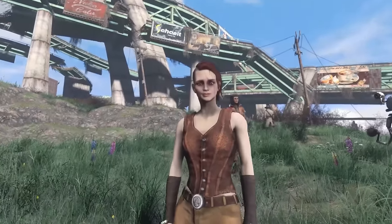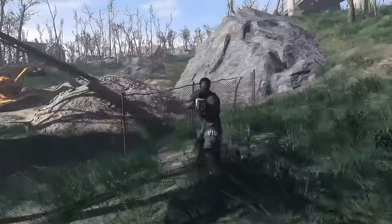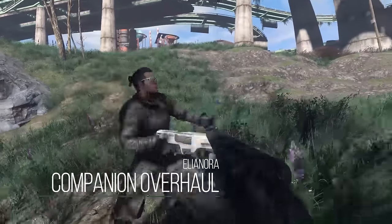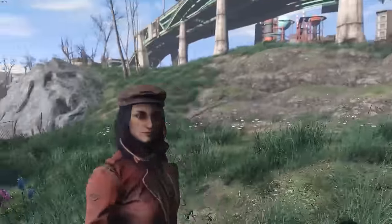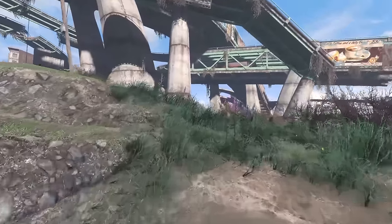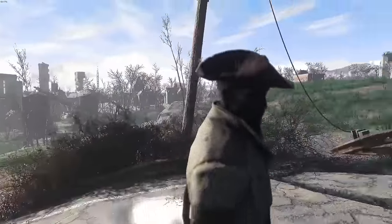If you wanted to download just one singular mod to really improve companions overall, at least aesthetically, this would be the one you want to download. The mod I'm showing you is the Companion Overhaul 9000 GTX Supernova by Eleonora. Eleonora is a very well-known mod author in the community. She makes a number of different housing mods, as well as a ton of outfit mods. What this mod does is edit the faces as well as some of the clothing of every companion in the game, minus three — Hancock, Nick, and of course Dogmeat.